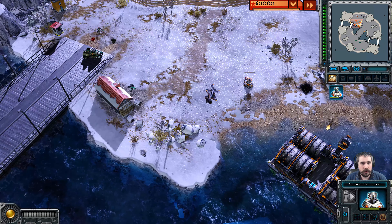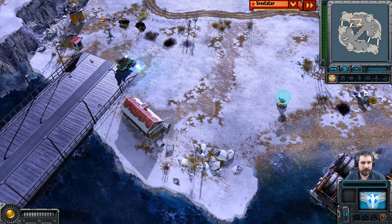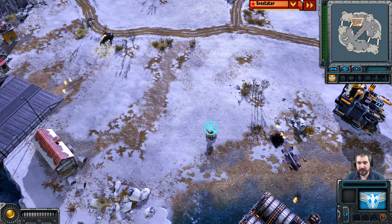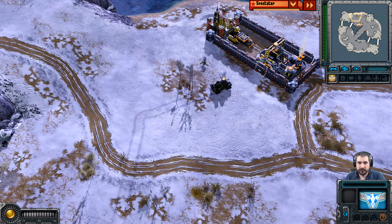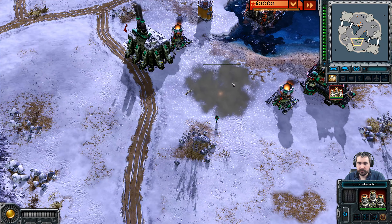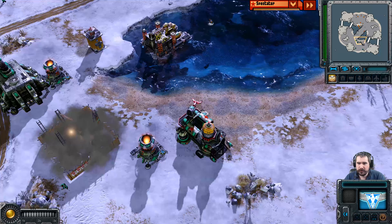He gets enough power there. One missile to the Terror Drones. He's just going to have to stay put. He's going to try to escape. I think he actually garrisoned in time. Though that Bullfrog is quite wounded — he's probably going to need to throw it in right there, or pop out for a Magmine. Super Reactor coming out, very far forward — very dangerous spot. Should perhaps deploy back where the MCV is.